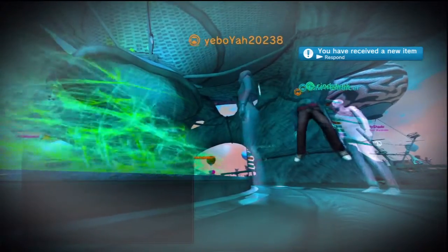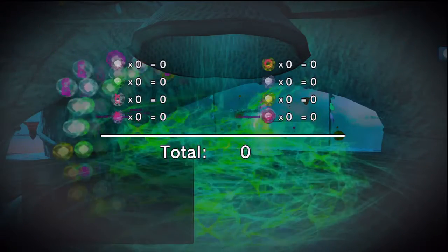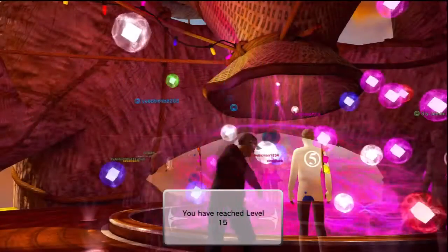If you've got patience, you can unlock them without spending anything. Level 25 awards a pair of silver goggles, which expands the Orb Runner game.